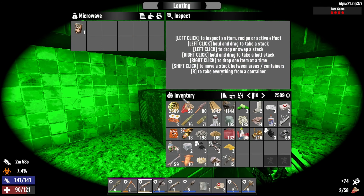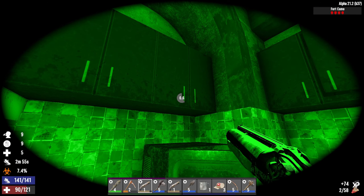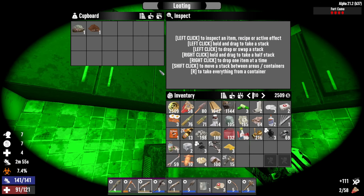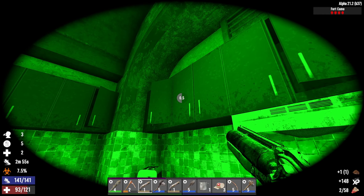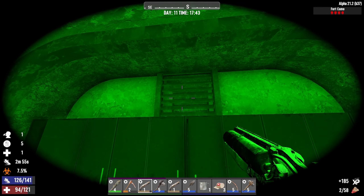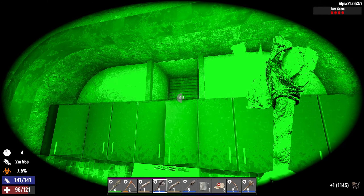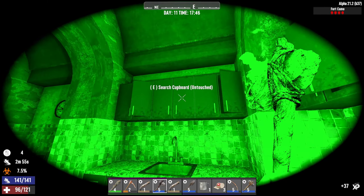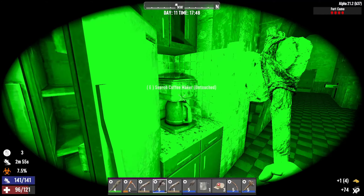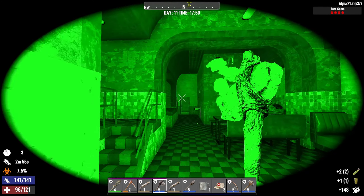Cement mix would be nice. Some coffee. Is that something there? Yeah, there's some trash. Pumpkin seeds — I'm good on that. More cornmeal. The coffee machine. Some water, that's good. Some corn.